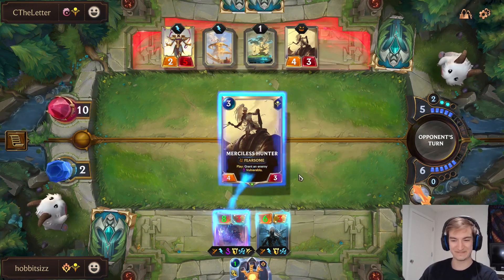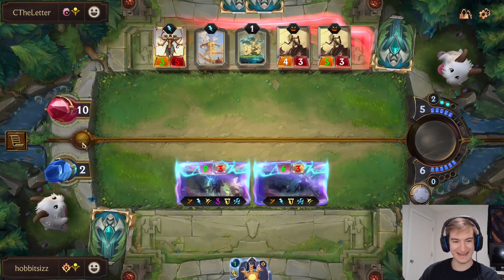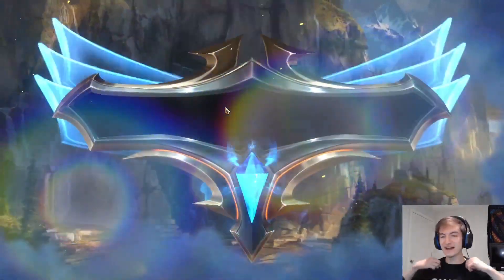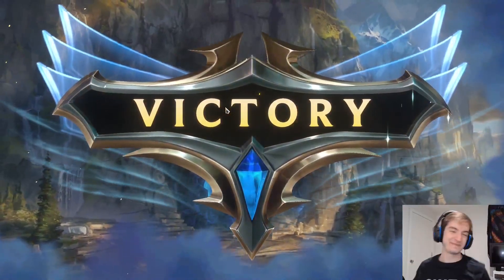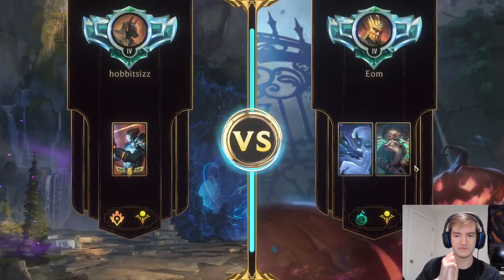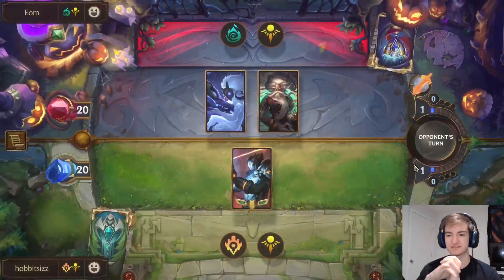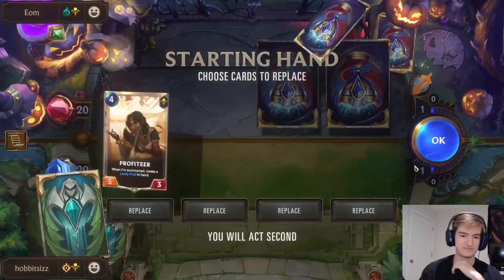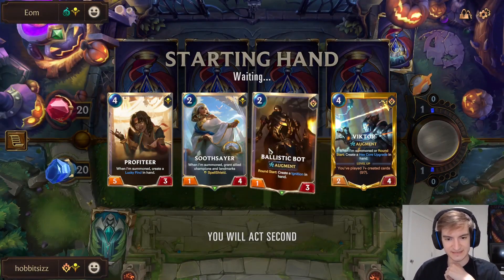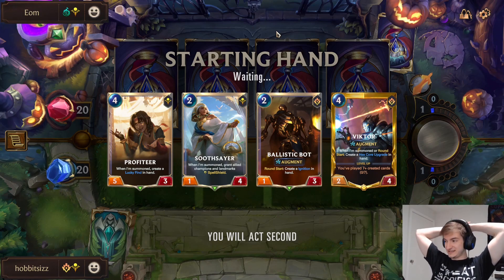Yeah, that's fine, that's cute. Woo! Not going to lie, I was sweating that one a little bit, but Victor pulled it off. Alright, now we are going against Kindred Zillion. So that's really interesting — definitely thinking a go-hard list. I love this. Fantastic start — Ballistic Bot, Victor, Soothsayer. Great, we have a Profiteer for one of those lucky finds. Probably could have gotten another Profiteer, but still not bad. Spell Shield really helps us.